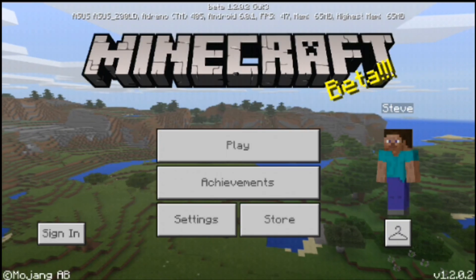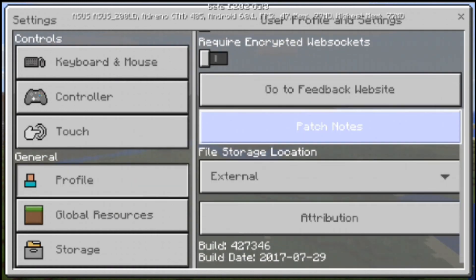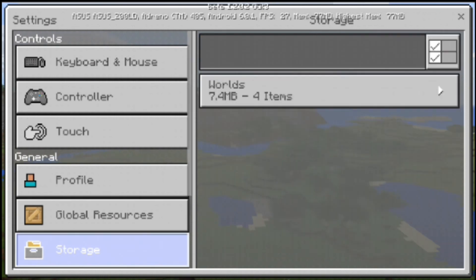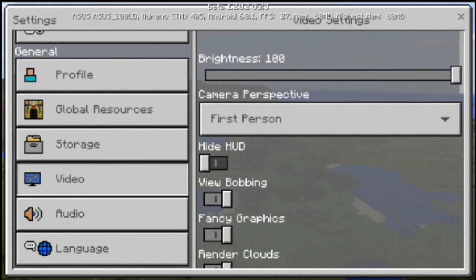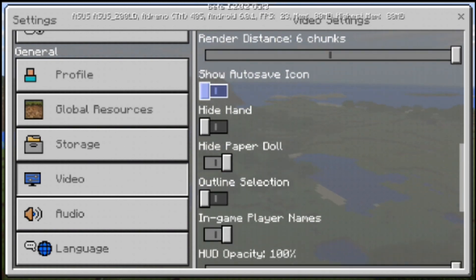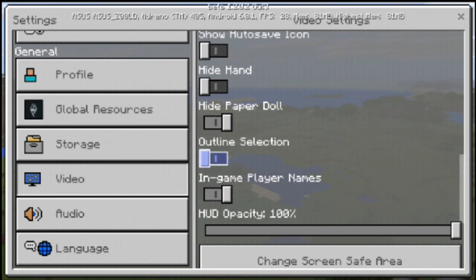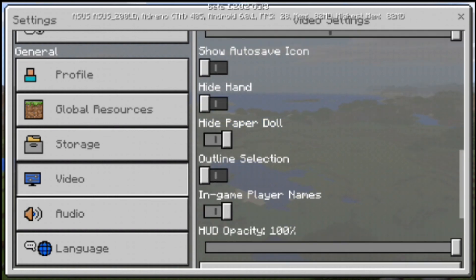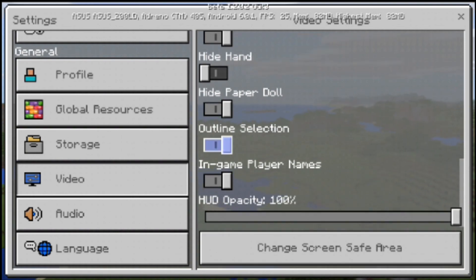Okay, so we're gonna see the settings. Not much change — let's check storage, and how about video. I'm gonna check the brightness. Okay, outline selection — what's the outline selection? What's this?